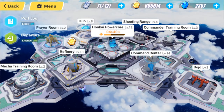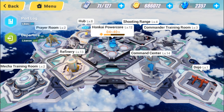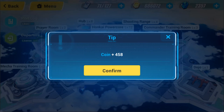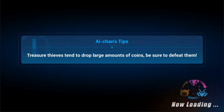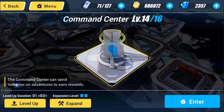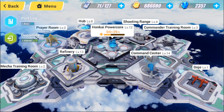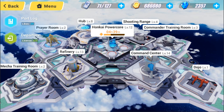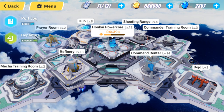Most of the stuff will happen by itself while we're using our one-hour exp chip. The only thing that won't is collecting coins in the base, and that's also something we should be checking when we log in — unless you're sure you have four hours and 40 minutes left on your Honkai power core. As you can see, now we have 'treasure hunters — send out valkyries on base adventures two times.' Make sure you are upgrading something at all times and keep your valks on free adventures unless you actually want to use stamina for them.